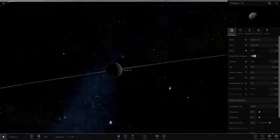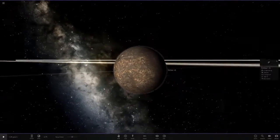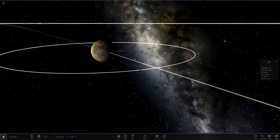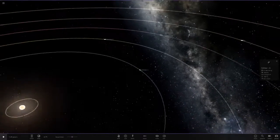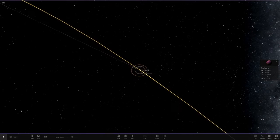Next up we've got Centaur CB, and this is a tiny little minor object — it's actually a little Mercury. Look at the little baby Mercury! A tiny little Mercury here, very very nice indeed. And it's also got a very very small moon.